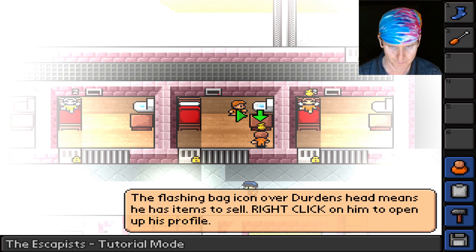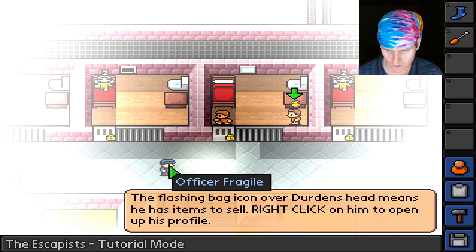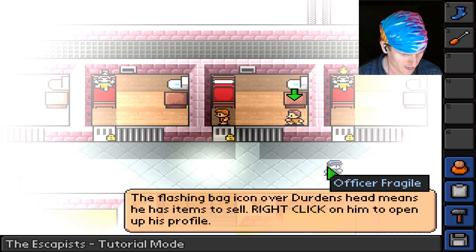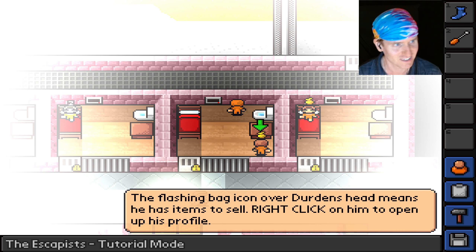The tutorial says: 'The flashing bag icon over Durden's head means he has items to sell. Right click on him to open up his profile.' Can I turn on his TV? Can I break his TV with the screwdriver? No. Can I open this door? There's an officer — 'fragile' — I guess we can break him pretty easily.